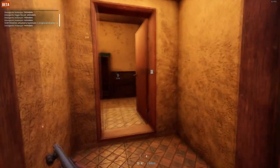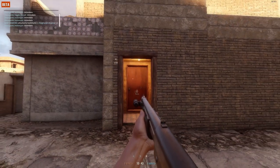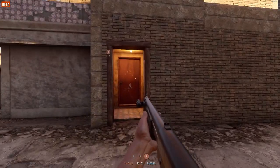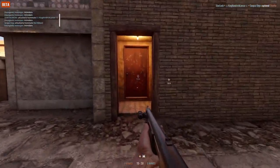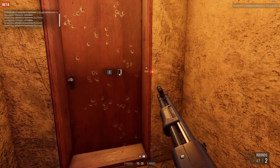Hello everyone and welcome back. In this video we're going to take a look at the different types of shells available for the shotguns in Insurgency Sandstorm and decide which one is better. The first ones we're going to test are the regular rounds. Those rounds have a wider spread and less penetration power, making them more effective in close quarters. Let's see those rounds in action.